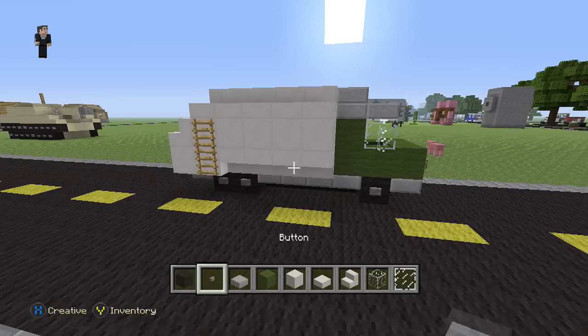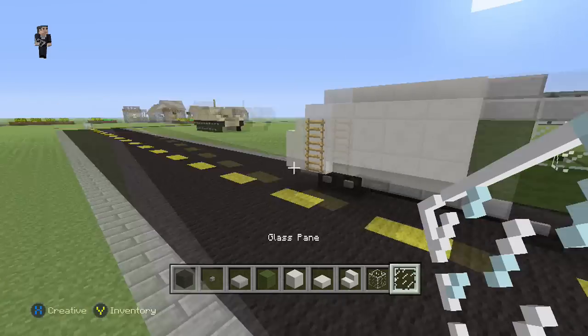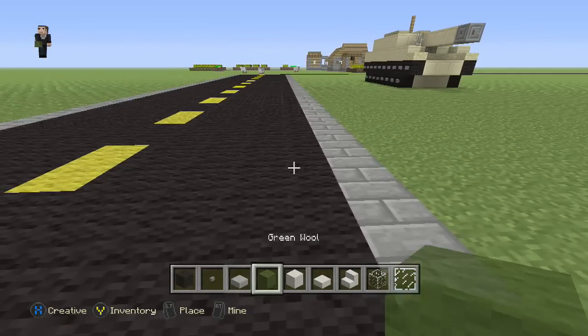What do we need? We just need some black wool, a button, stone slab, green wool, block of quartz, quartz slab, quartz stairs, glass, and glass pane. So let's go build it.